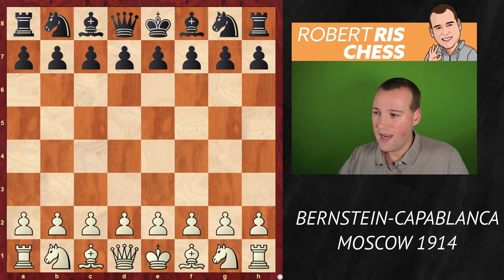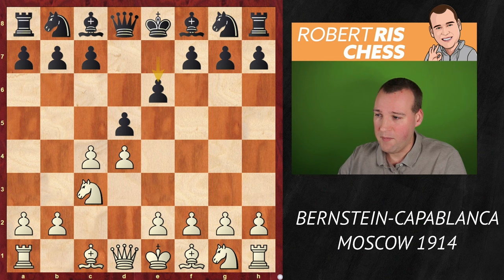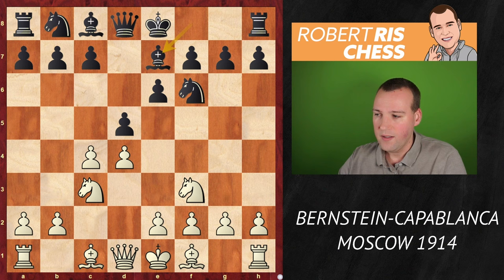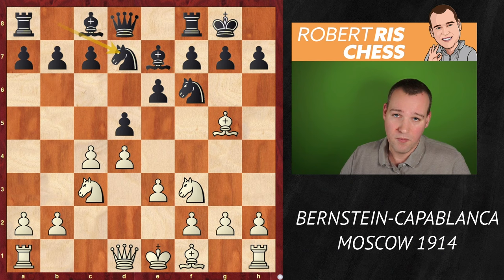Bernstein goes for 1.d4. We have the Queen's Gambit, c4, e6. It was one of the favorite openings of Capablanca — a very solid positional style which perfectly fits with the way he wants to develop the game. We get a quiet start with all kinds of standard moves in the Queen's Gambit Declined: Bishop g5, castling kingside, and e3. Knight b7 is a reliable developing move that overprotects the knight on f6.